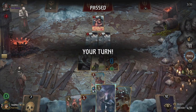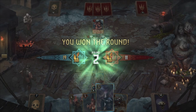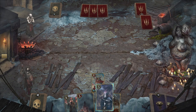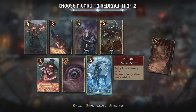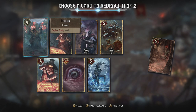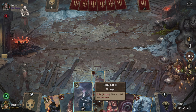We have card advantage, which is great — let's pass and see what happens in the next round. Going to play Avalach first to see what happens. Parasite is great, Nitral is great if I can keep dominance — which I think I can. Let's just get rid of the Pallet as well. That's just an amazing hand.